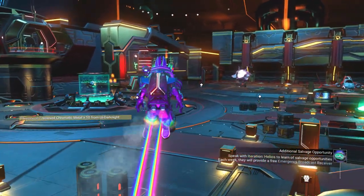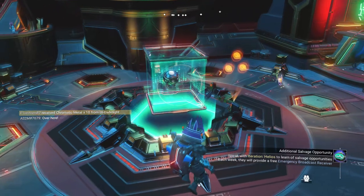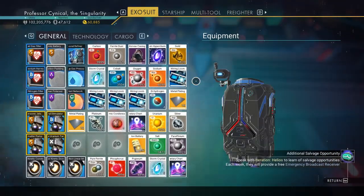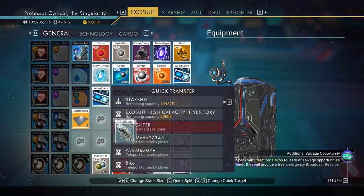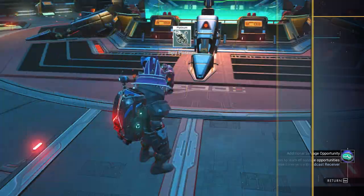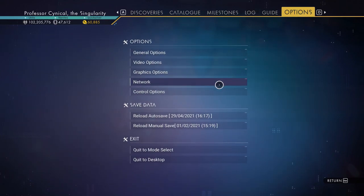Then we want to go and find a player — it doesn't matter who it is or where they are — it just needs to be another player who is currently not part of your party. Once you've found a person, go ahead and give them a heap of platinum, then go into your options menu and reload your autosave. That's why we made a save point right at the beginning.